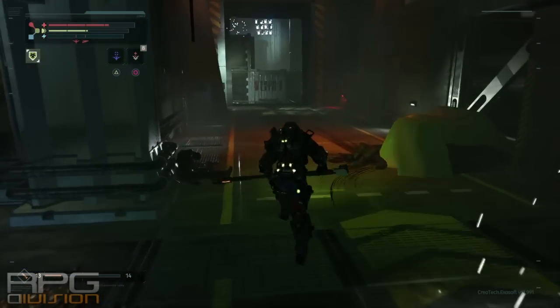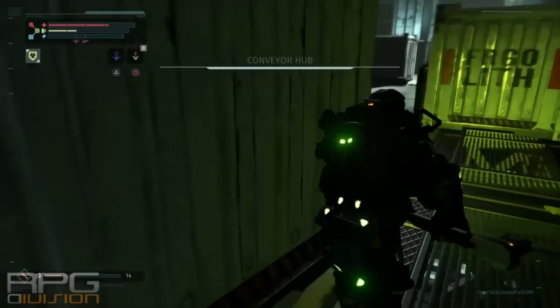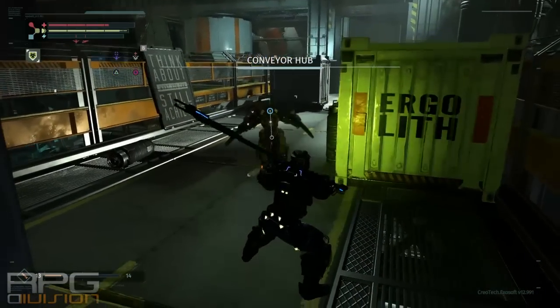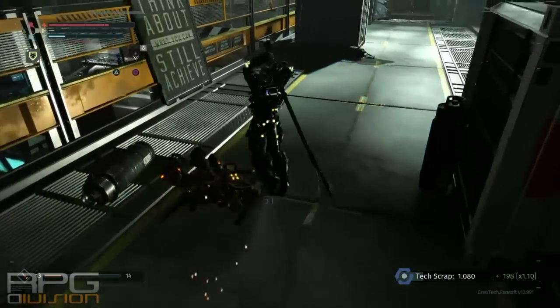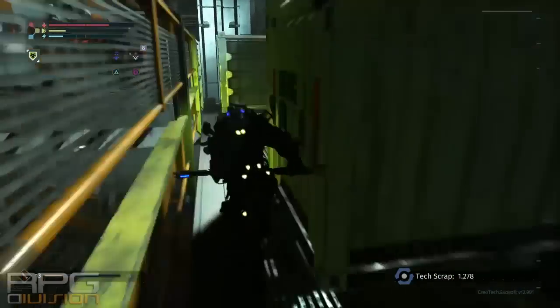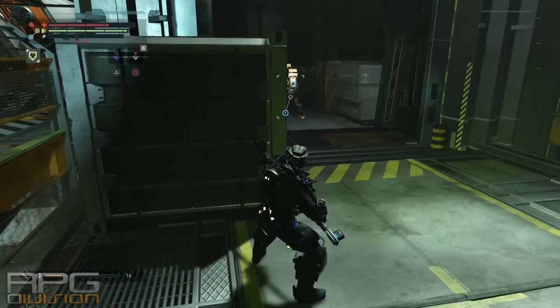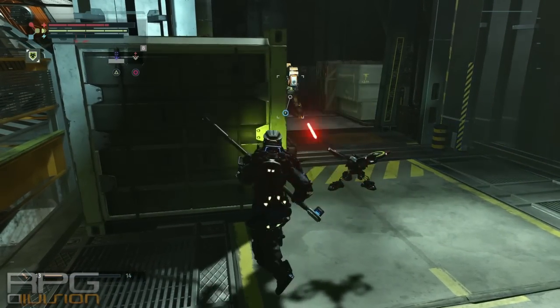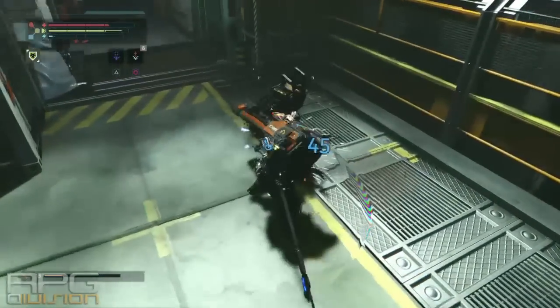Note that when you use the exolift to go up for the implant, you will fight spiders. These spiders do not respawn, so you can take them one by one and then go bank your tech scrap and just go back when there are less of them up the stairs. They're very tough enemies, so I would definitely suggest that you do that. Use your ranged attack or your drone to pull enemies, especially the sharpshooter ones.